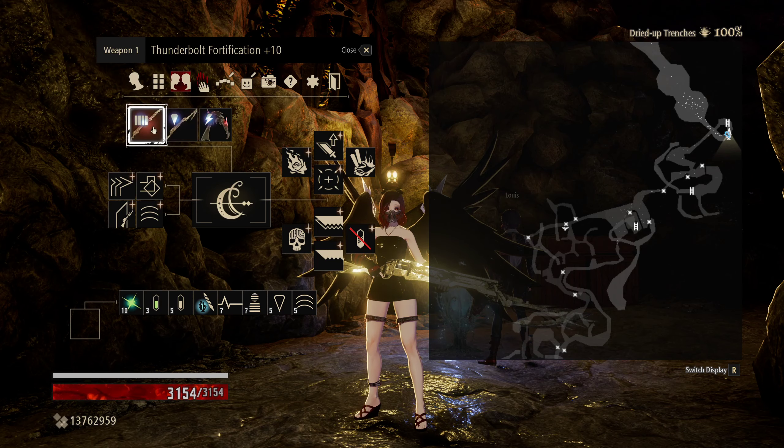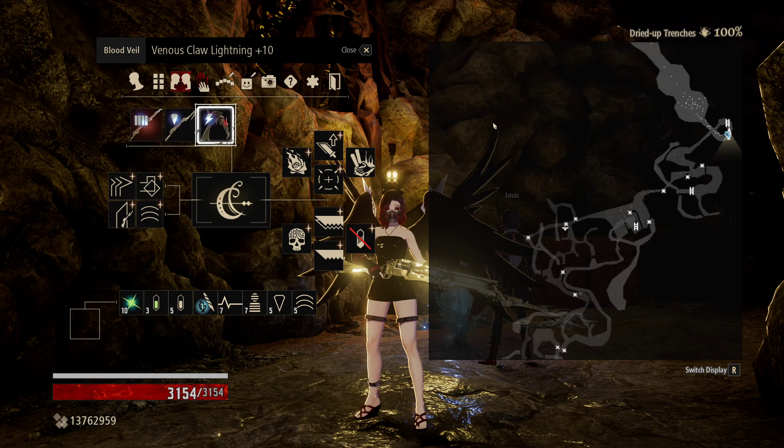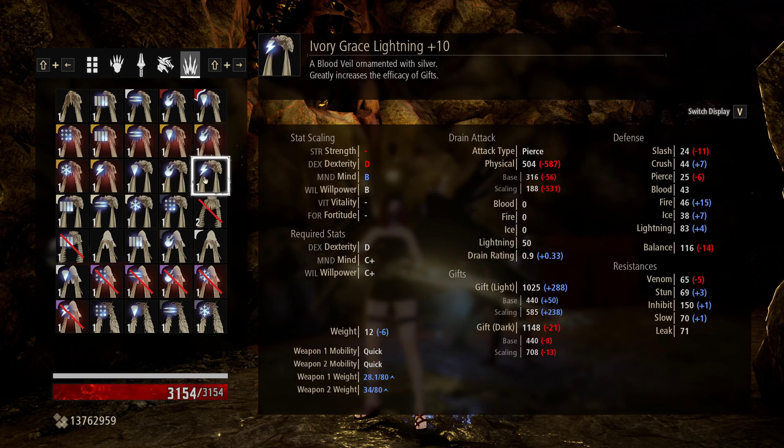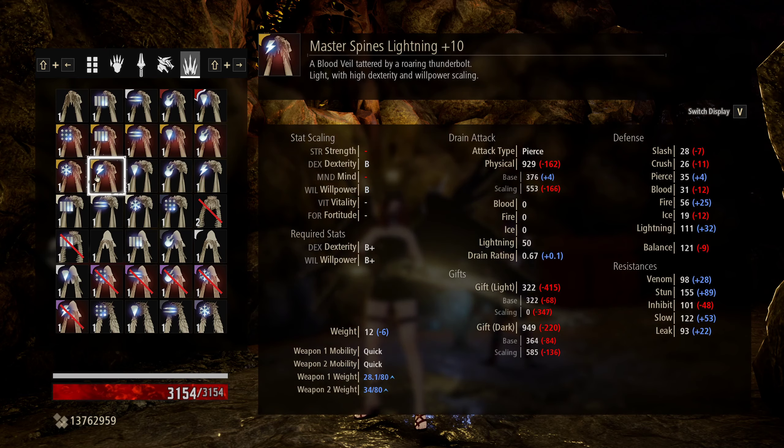We want to do a shotgun bayonet, so we have two options here. We have the Thunderbolt from the DLC, and we have the Riot Breaker from the regular game — the dried-up trenches is where you find this weapon — and the Venus Claw. So if you don't have the pre-order, your next option will be the Ivory Grace. And if you have the DLC, you can go for the Master Spines.